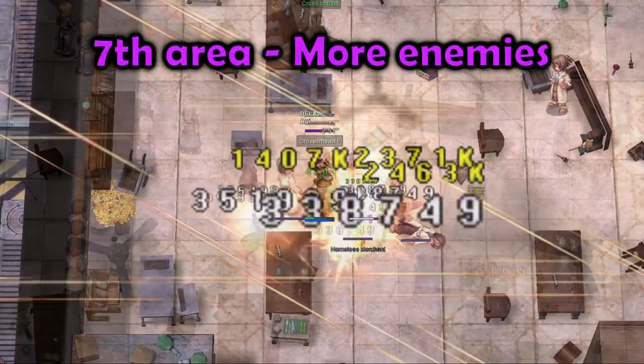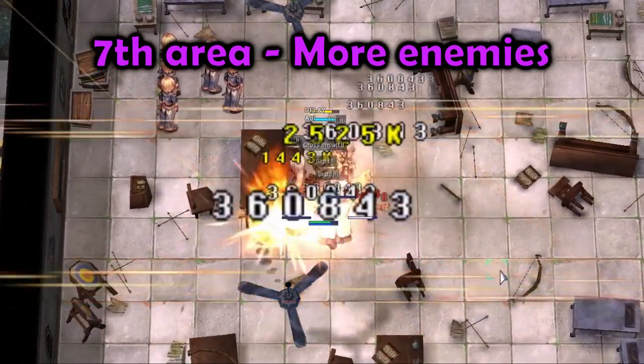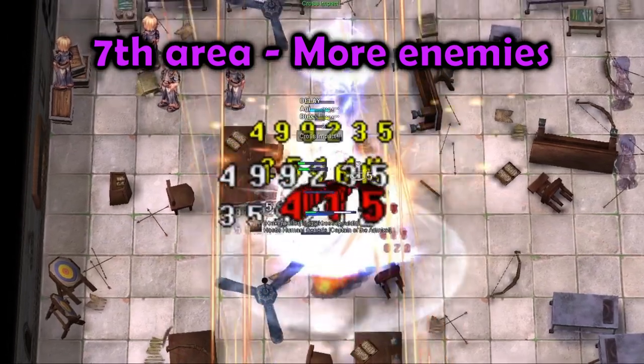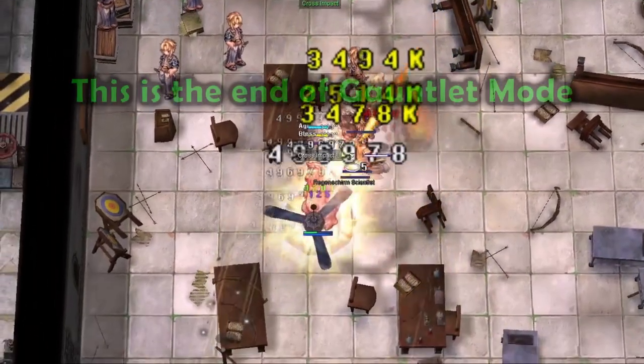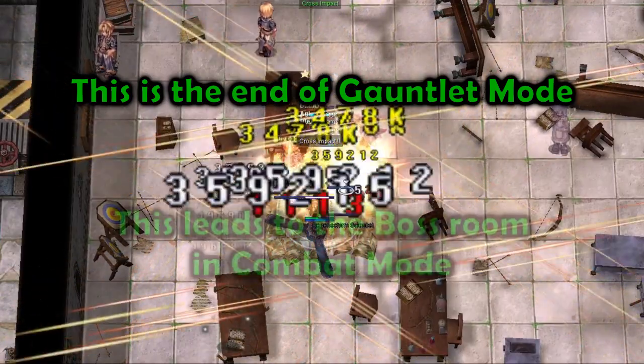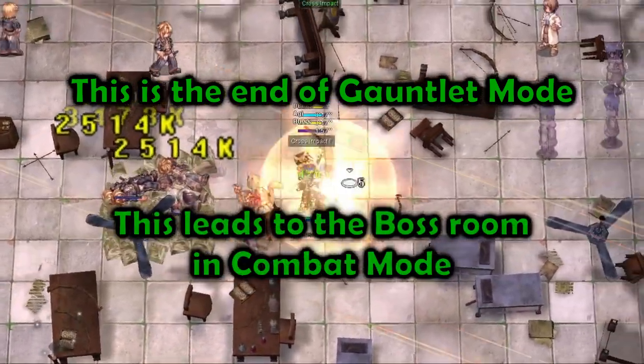In the seventh area, there is no special mechanic, just monsters. After defeating all the monsters in this area, speak with Sierra to leave. If you are in Gauntlet Mode, this is the end of the instance, but for Combat Mode, this leads you to the boss room.